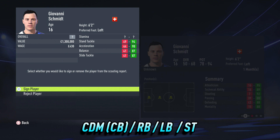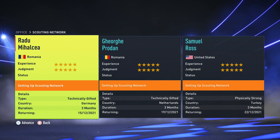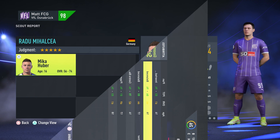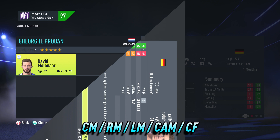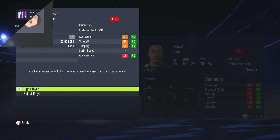Once you have all the big powerful positions covered it's then time to add a bit of quality in midfield by searching for technically gifted type players. Use the development plan to convert tall central defensive midfielders into centre backs and also to cover left and right back positions, but also be flexible with your formation. The most commonly returned positions when searching for a technically gifted type player are central midfield, right and left midfield, central attacking midfield and centre forward. It is very important to continue to use development plans to help cover all positions in your formation.